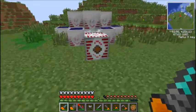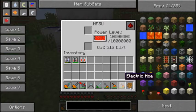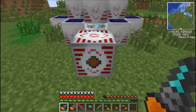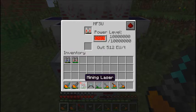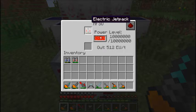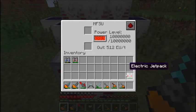I'll show you how to charge one of these up. You can use an MFSU or an MFE for all of them. Your bat box can do most of them, but it can't charge up your lap pack or your mining laser. This is how you charge up an item - you just put it in the top slot and it will take the energy out of whatever storage unit you're using and fill it up. As you can see the green bar at the bottom is filling - once it's full, take it straight out.